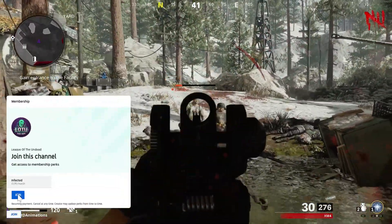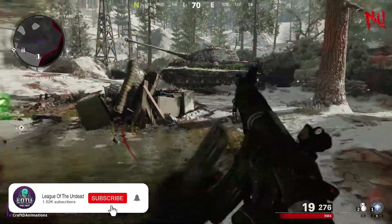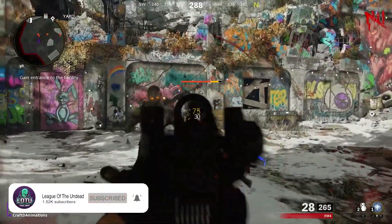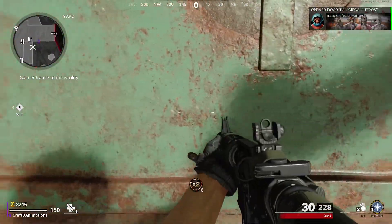Welcome back to the channel. Today I'll be showing you how to unlock Pack-a-Punch on Die Machina. To kick things off, spend a few rounds building up the 8750 points required. Once you have these, just follow the route we take to get to the power button.